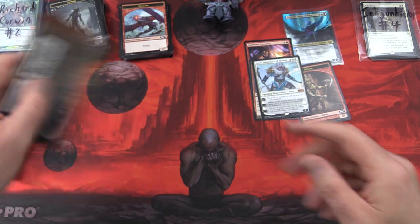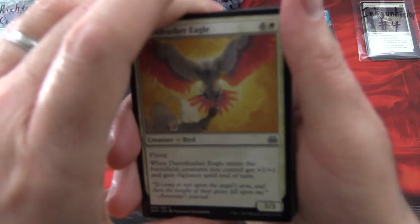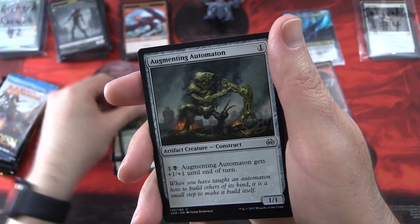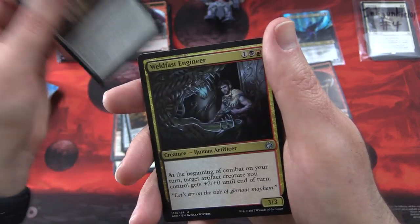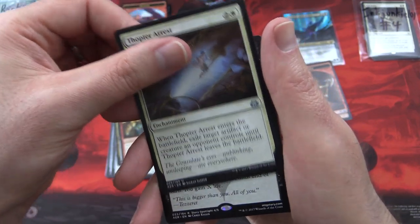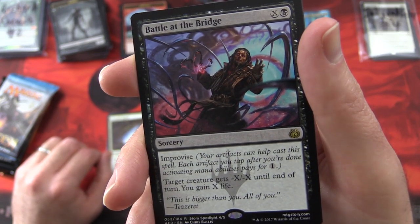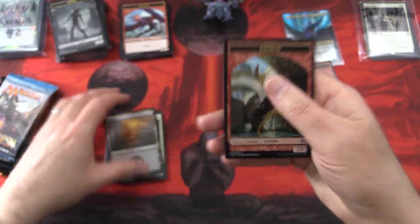On to Aether Revolt. We have Dawn Feather Eagle, Embraal Gear-Smasher, Leave in the Dust, Decommission, Resourceful Return, Druid of the Cowl, Augmenting Automaton, Aether Inspector, Implement of Ferocity, Implement of Examination. Uncommons: Weldfast Engineer, Gremlin Infestation, Thopter Arrest. And the rare is Battle at the Bridge — sorcery for X and a black, has Improvise, target creature gets -X/-X until end of turn, you gain X life. And I think that's Tezzeret there again. And a swamp and a Gremlin token.